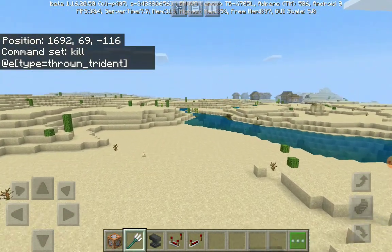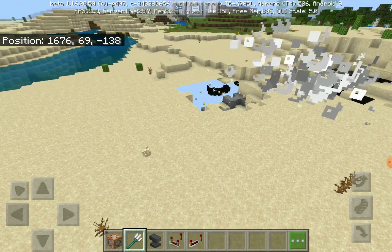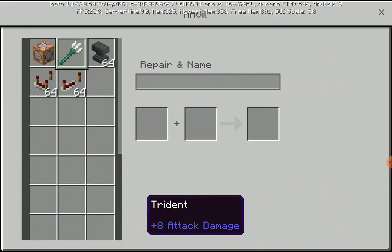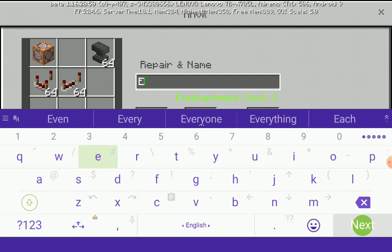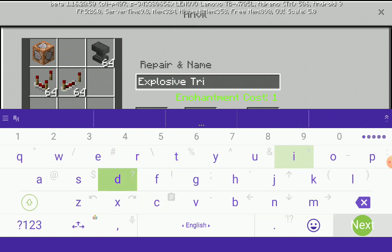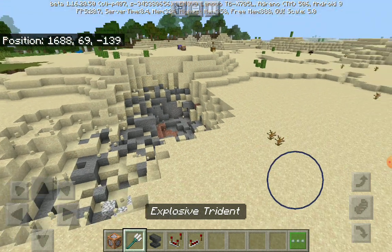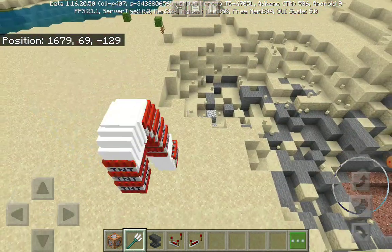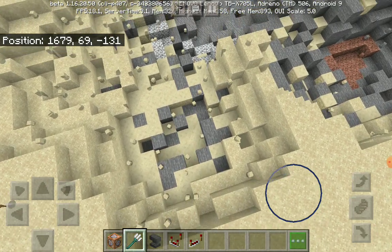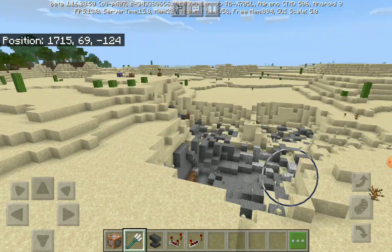I'm going to test it somewhere here. I'll name it on the anvil as 'explosive trident' if you want to name it — otherwise you don't have to. Boom! Explosive trident — look at that burst damage, look at all those TNTs exploding! Oh my god, that was so cool.